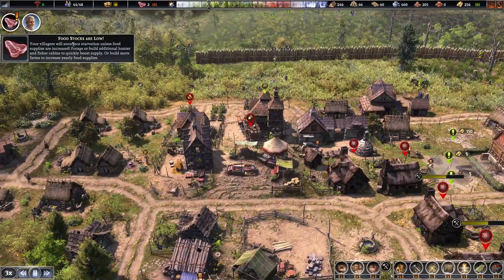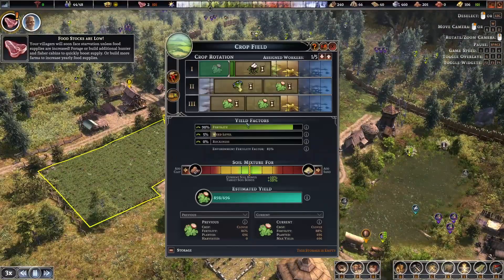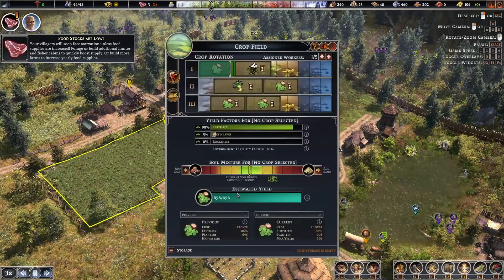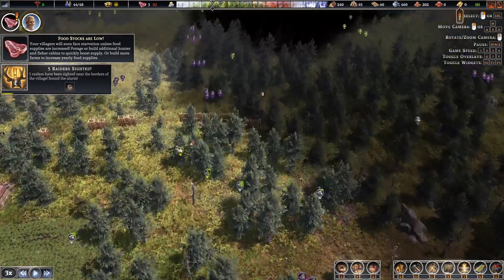Food stocks are low, but the crops seem like they're doing all right. Look at this estimated yield — how is the estimated yield like 200 higher than what we planted?